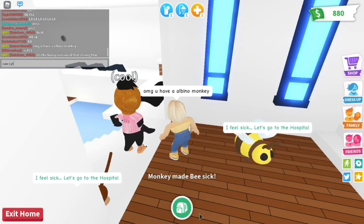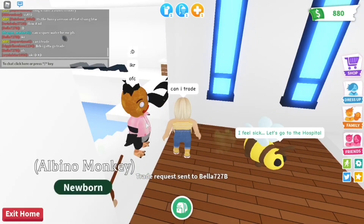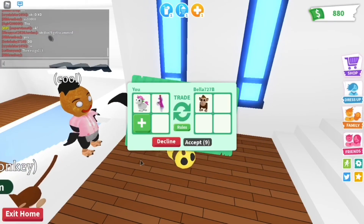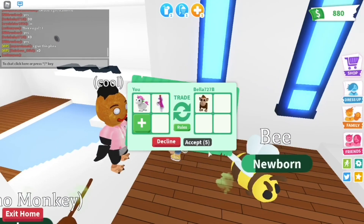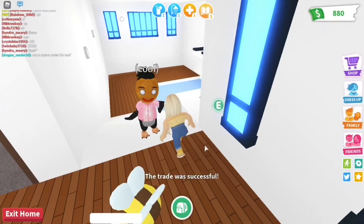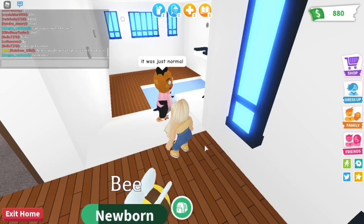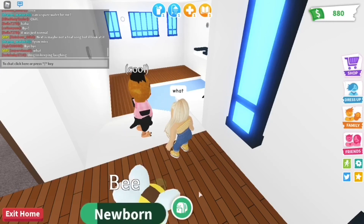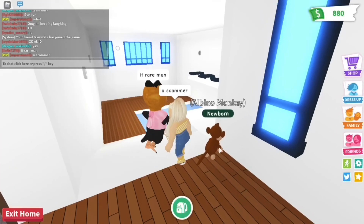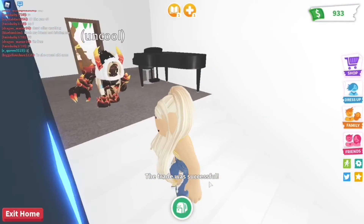For this scam you can't really prevent it, but you can pay more attention to details. How it works is someone names their normal monkey 'Albino Monkey,' which is obviously rarer than a normal monkey. You think it's an albino monkey, offer a unicorn and a ride potion for it, and get scammed. I've seen so many people not check. Because I've gotten scammed a few times, I always double-check and ask my friends if a trade is fair — that's how big my trust issues are.